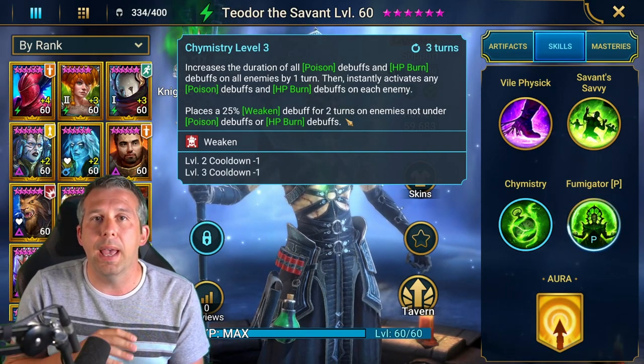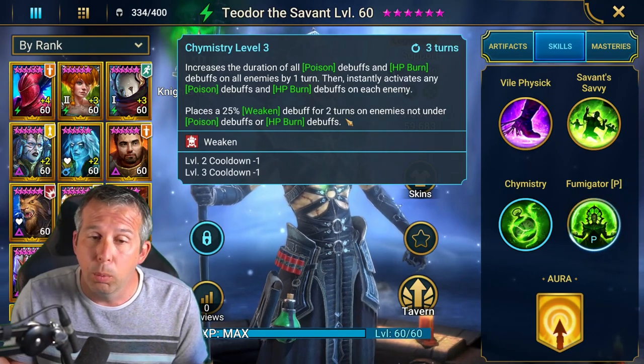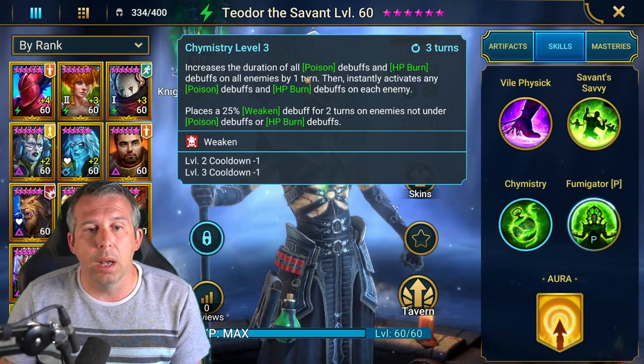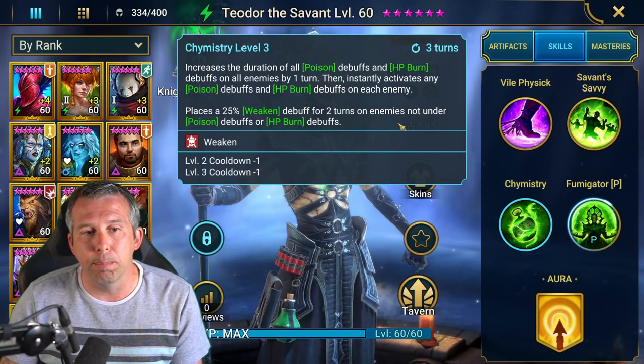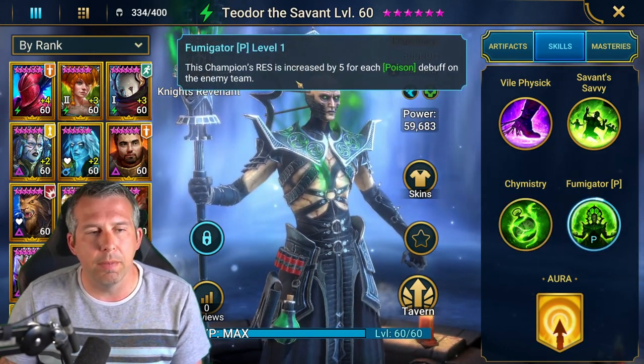He doesn't place burns himself, so you'll need to pair him with someone else — maybe you've just picked up Walking Tomb Drang, which is a great champion to pair with this guy. There's a whole lot of synergy around burners and poison champions with this dude.